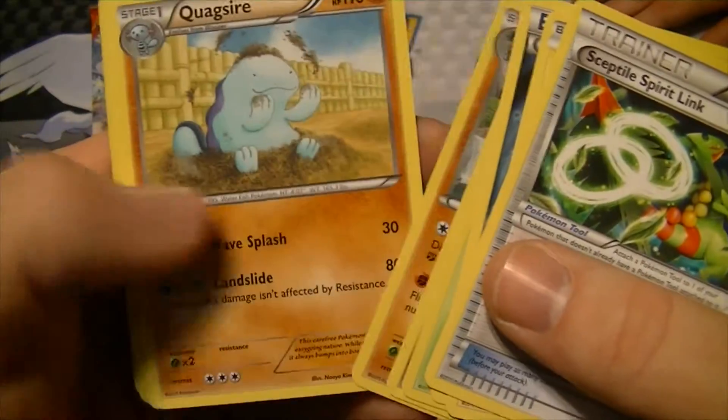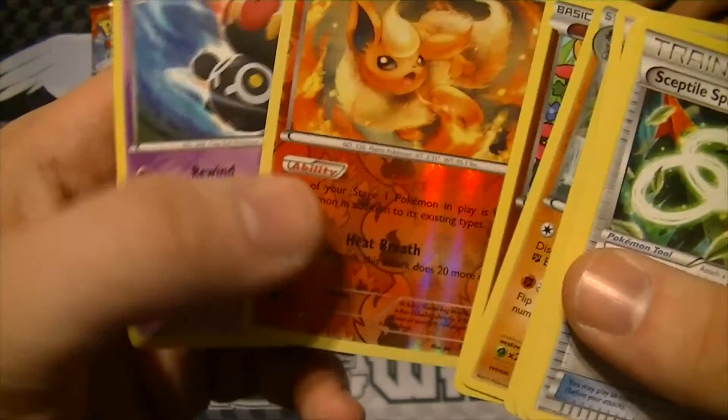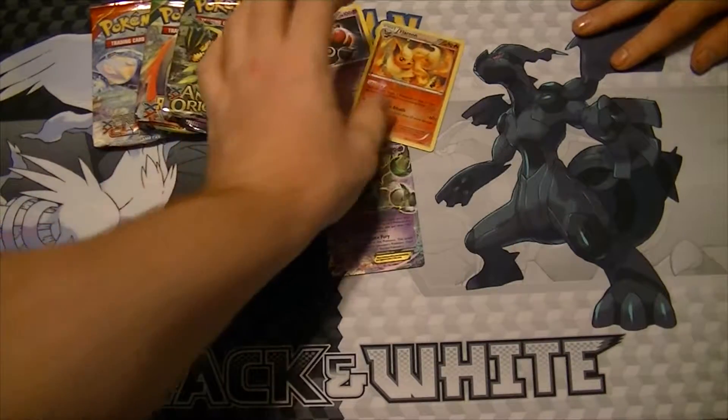Oddish, Ralts, Glork, Quagsire, Cottonee, Reverse Flareon, and a rare non-foil Clay Doll. So it seems like it is three.